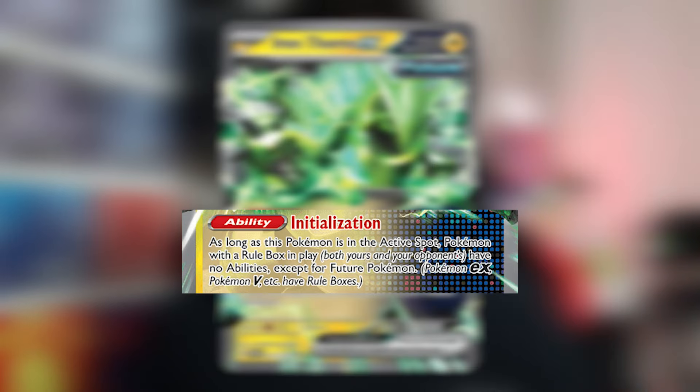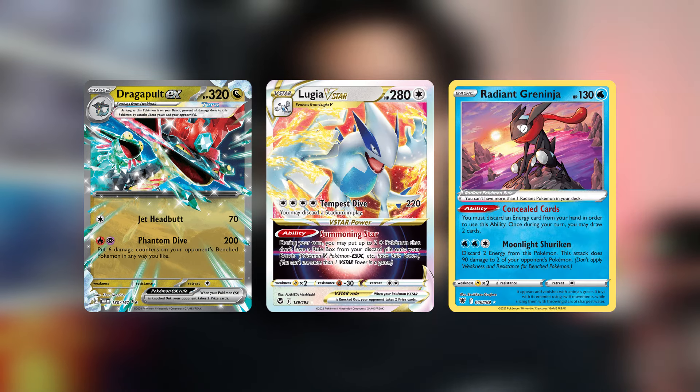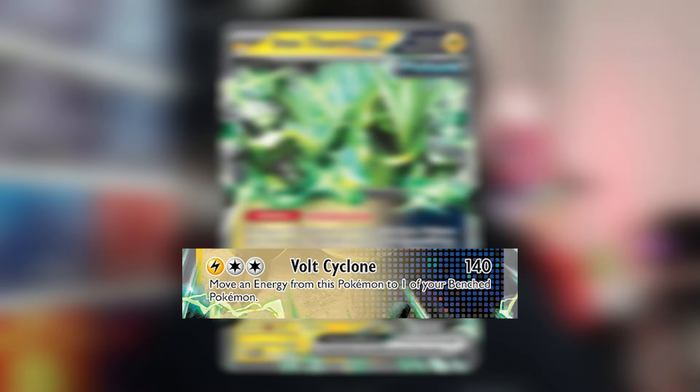Let's talk about the deck. The only Pokemon we're running is Iron Thorns EX. With his ability Initialization, as long as he's in the active position, Pokemon with a rule box have no ability — except for future Pokemon. Pokemon with a rule box includes EX, V, and even the Prism Pokemon. Iron Thorns EX has an attack called Volt Cyclone. For 1 Lightning Energy and 2 Colorless, it does 140 damage, but if you have another Pokemon in play, you have to move 1 Energy to the other Pokemon when you attack. We only run 4 Pokemon, so we will mulligan a lot, but the main goal is to attack with Iron Thorns EX and use your other cards to disrupt your opponent.